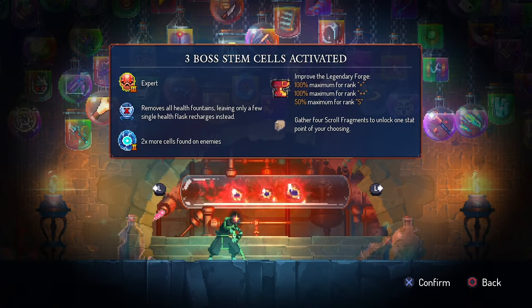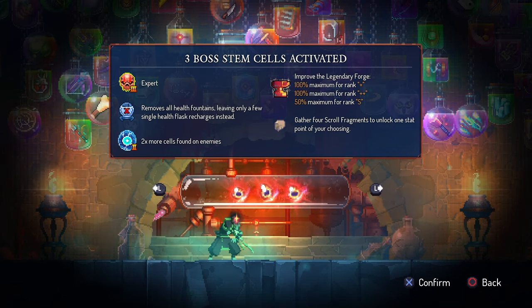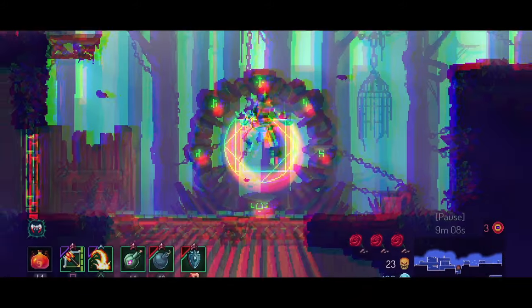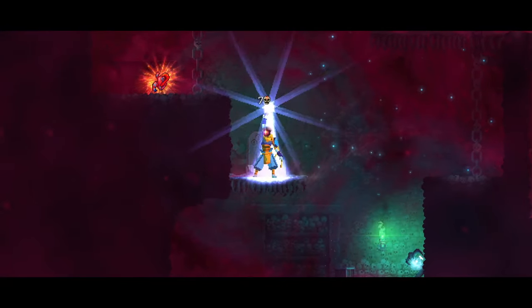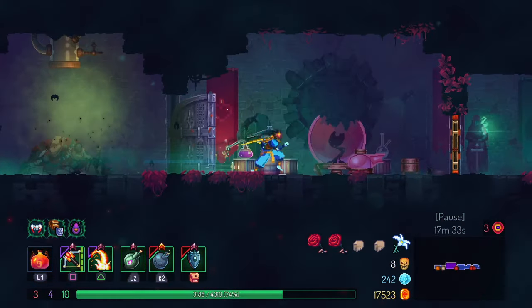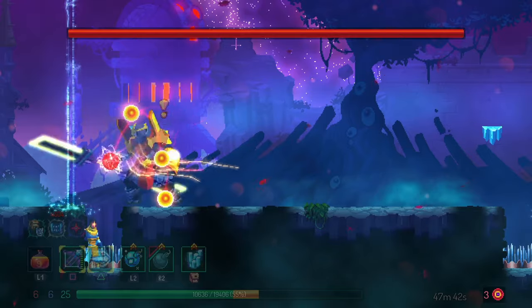Now let's get into 3BC. The way I like to describe it is that it's more like a 2BC-plus than a completely new difficulty. From my personal experience and reading other folks' accounts, 3BC may feel a little more evened out than 2BC did at first. Part of this is because your default gear level finally goes up a level and items from Cursed Chests are S-quality by default. Also, most levels in 3BC contain new power-up items called Scroll Fragments — if you collect 4 Scroll Fragments, you'll get an extra scroll. On the downside, most of the health fountains are completely broken in 3BC. You'll only get two total flask charges: one after the first boss and one before the second.